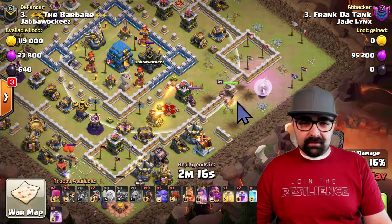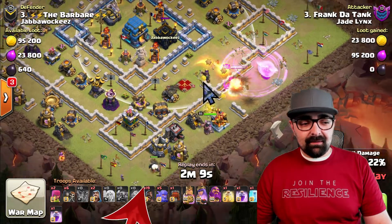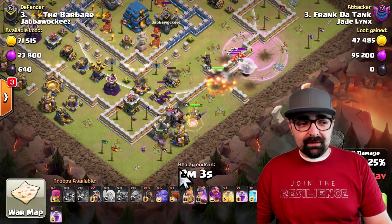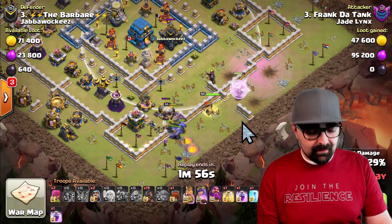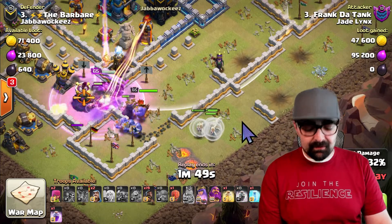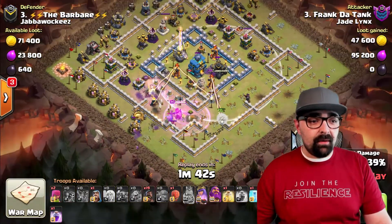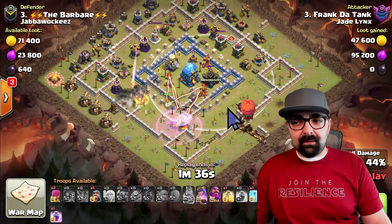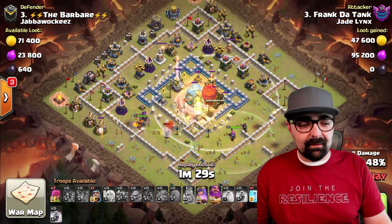Afterwards, he takes out one of the Scattershots — that's a pure bonus. He takes out the enemy queen, which he does need to do. He still rages the queen. He sends in a PEKKA to start the funnel down by six o'clock, plus a bunch of wall breakers with the king going into the base. He sends the bowler behind the king and PEKKA — it's the best way to funnel. His healers meet the rest of the army. He rages and sends everything into the base, then sends the Stone Slammer and hogs straight into the center with the Grand Warden behind.